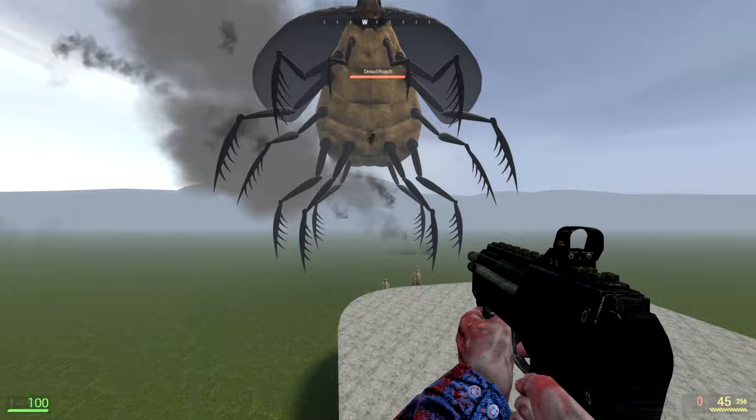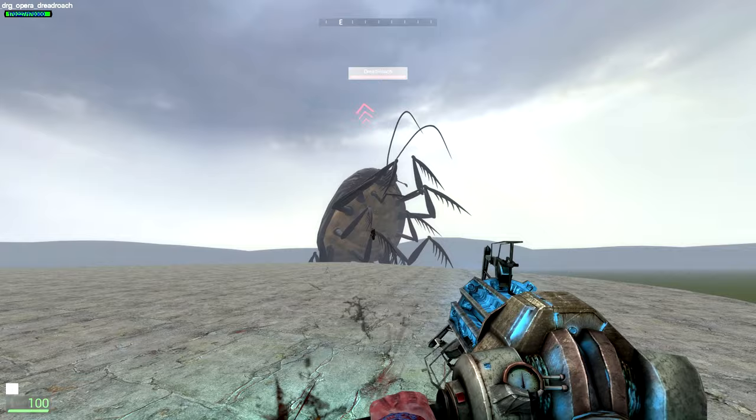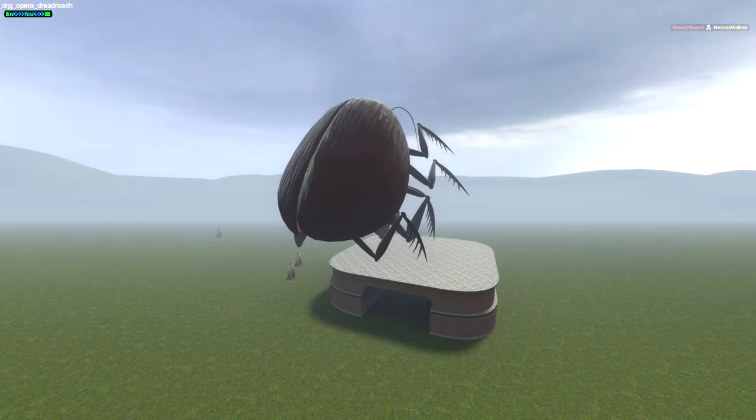Even if you noclip as fast as you can, you cannot get away from him. Also, it's important to note that if you're far away, he will spit some kind of acidic liquid at you. But again, it won't matter because he'll just hunt you down and kill you. This is why it's pretty clear to see this is not an NPC you're supposed to fight.